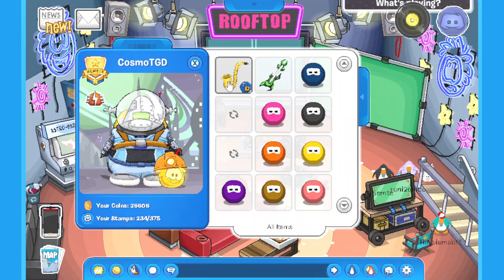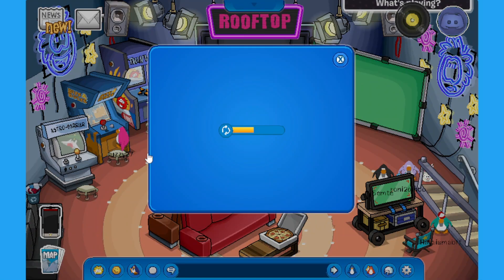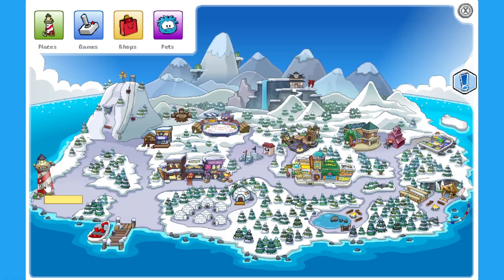Let's go and equip the saxophone. All right, there we go — we have got the saxophone. Now we have to go to the stages. I think I remember: the beach, the forest, and the docks. Let's do it in order.